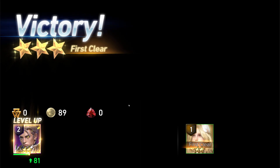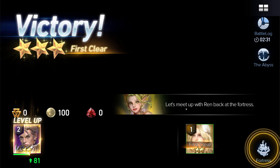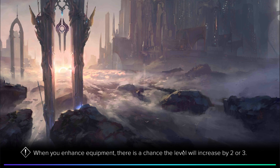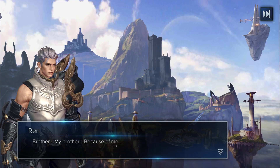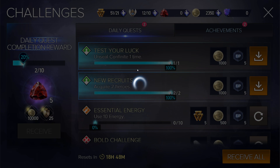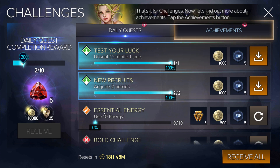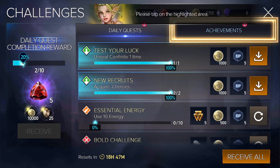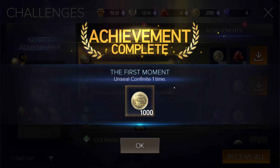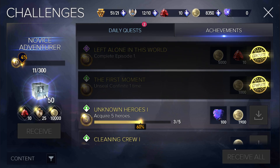That was kind of like a tutorial mission since we had those level 40 characters. We're now level 2. There's an equipment item enhancing system where there's a chance to level increase by two or three. We can see daily quests and challenges — let's grab those achievements and rewards. You get some rewards for completing achievements: use ten energy, acquire two heroes. I already have two heroes. I like when games give you premium currency from doing achievements early on.